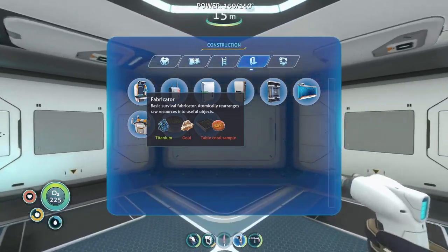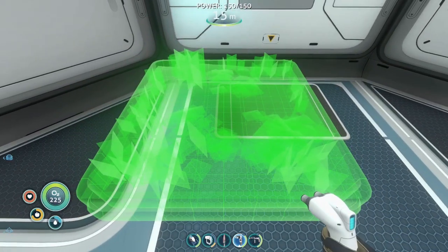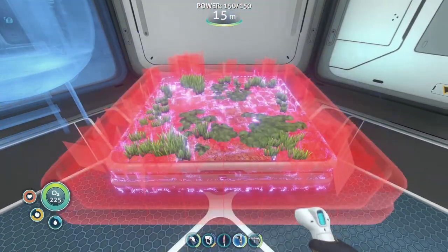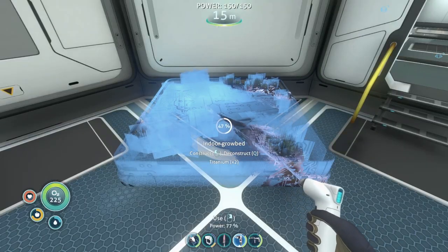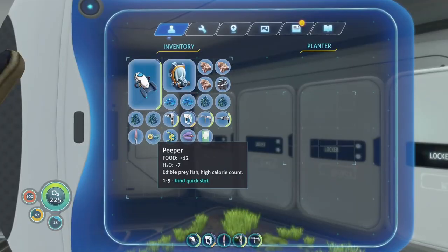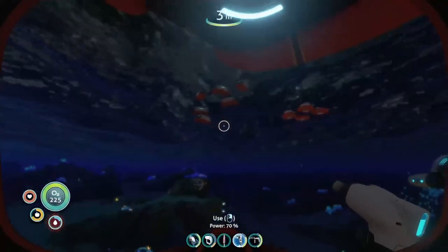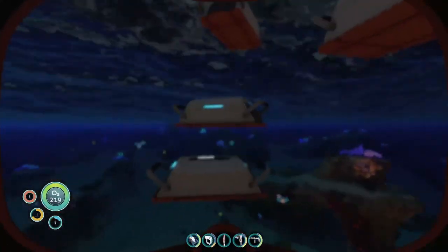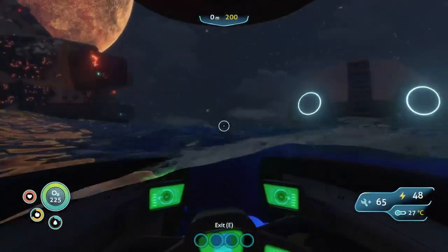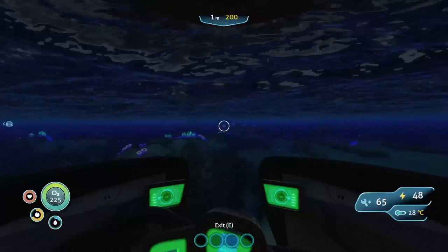We will definitely need a fabricator and quite a bit of other stuff. Let's start with a grow bed, because that's what I made this room for in the first place. One over here and one over here. A couple of lockers, just to have enough space for everything. This is starting to look nice. I don't have anything to plant yet, but we can find things. Let me quickly check if I have anything in here that I can plant. Doesn't really look like it - so how about we head to the island and plant some stuff, some vegetables, some things to eat.